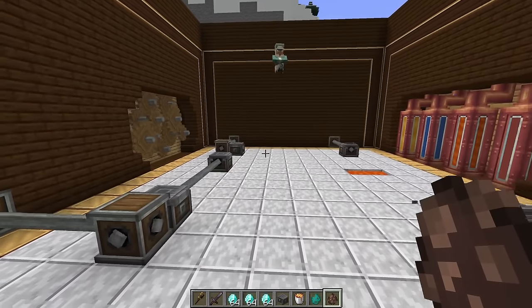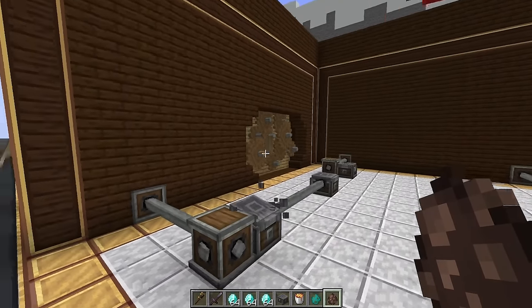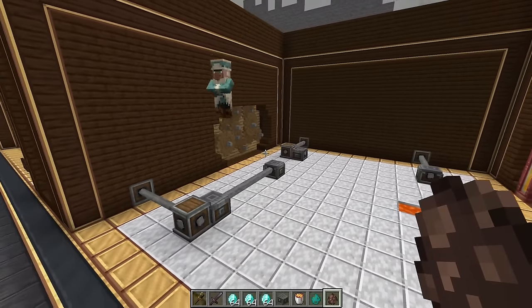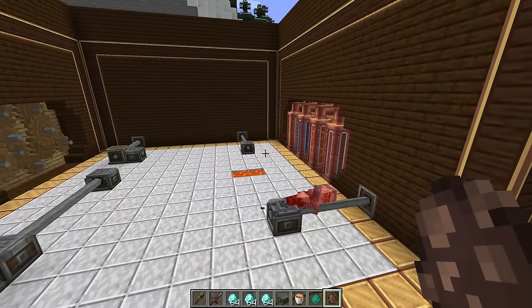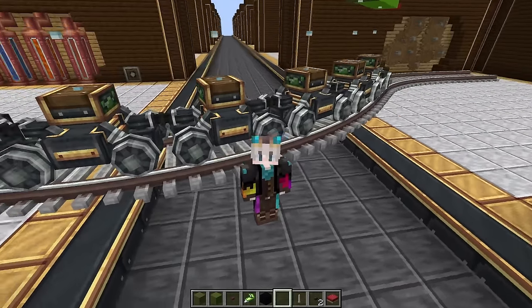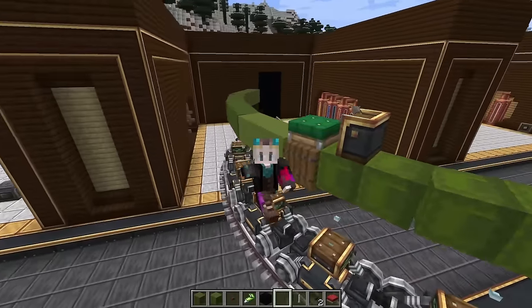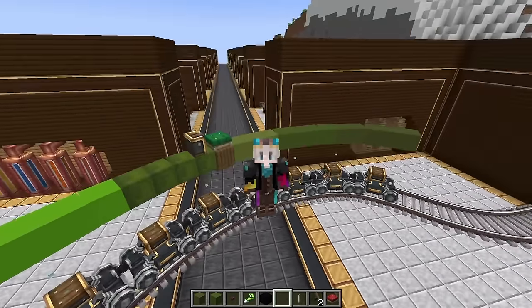It can even work with mobs, but do be careful because unlike players, mobs do end up taking fall damage when they land on the weighted ejectors. In your world, do you want a train that's not a train? By putting all your carriages underground, you can build whatever you want on top. And by using curves you can get really organic shapes.